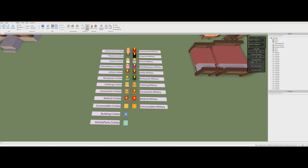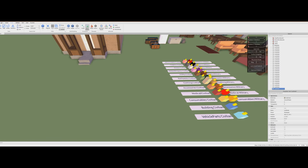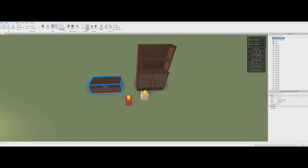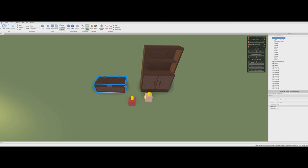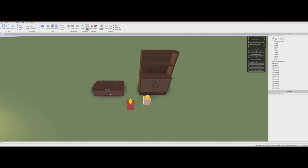Let's start by demonstrating how loot works. Over here we have two little pieces of furniture. This one, inside of it, you can see there's two values: Backpack Civilian and Clothing Civilian. These represent those Backpack Civilian and Clothing Civilian spawners over there. This means that this particular piece of furniture has those two spawners inside of it.